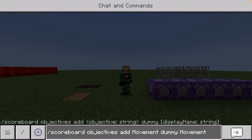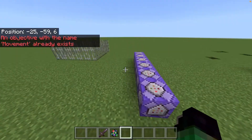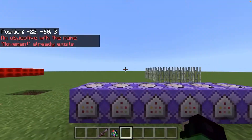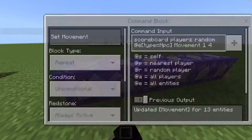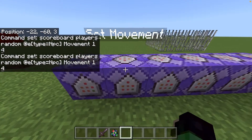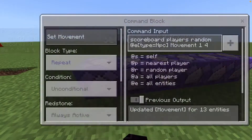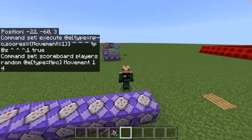What you first want to do is run this command. What this will do is pretty much just add the objective or scoreboard named 'movement'. Then what you want to do is type in this next command. If I'm not giving you enough time to read that, just pause the video.